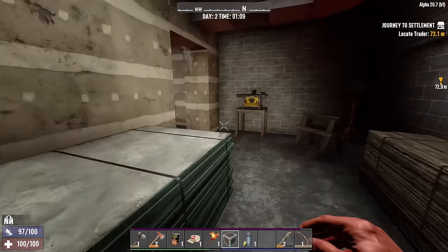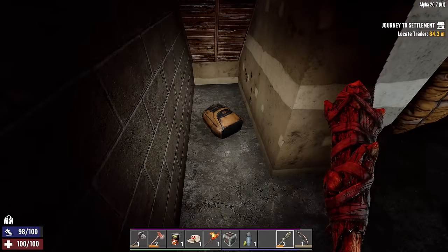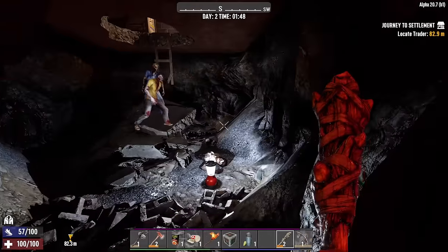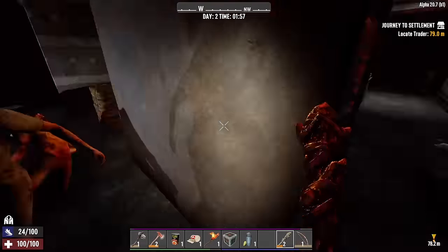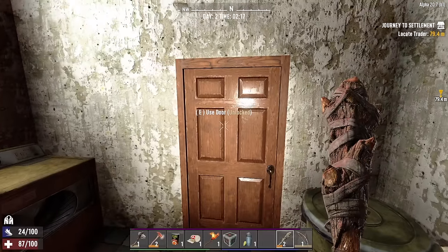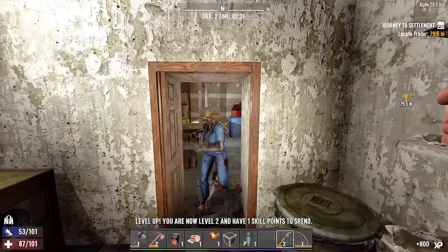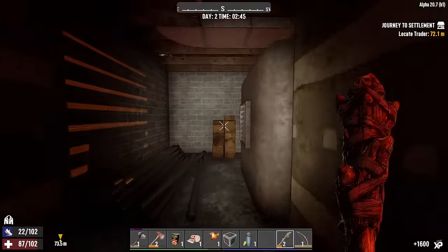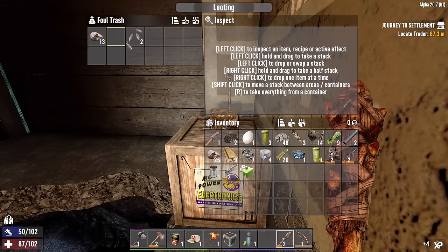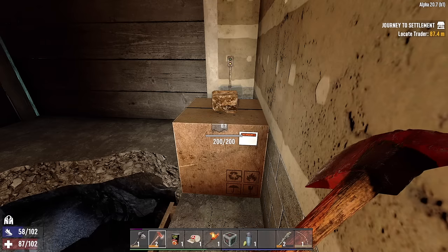I can't put a land claim block down here because it's too close to the Trader. That sucks. Do we want to live here with no ability to claim it? Oh — pipe pistol. They're runners! I forgot — they run at night. And every ten minutes it's going to be night. That's something I forgot to consider. Maybe we'll just use this place — the attic and the rooftop — as our base, and find another place to live since we can't put a land claim block down. It's like I don't have any time to think.